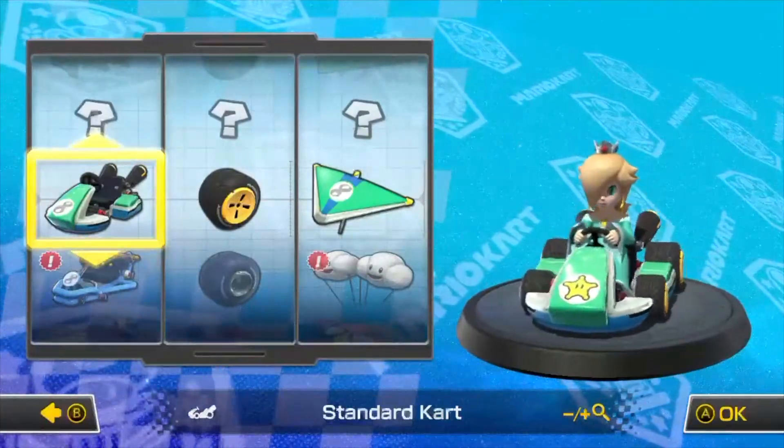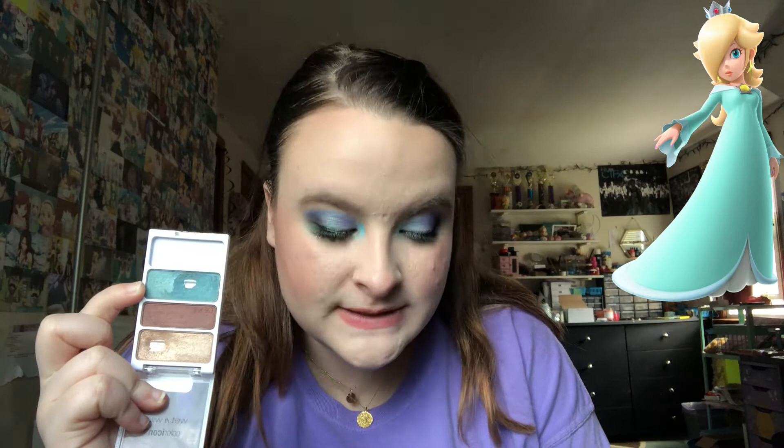We're going to talk about Race 1. Race 1 for my competition is the Mario Circuit. Currently in last place — this might change to third place — but currently in last place is Rosalina. For Rosalina, I picked from the Wet n' Wild trio called 'Will You Marina Me,' the eyelid shade. So this is what it currently looks like. Since the intro, this has only been used five times. To complete Mario Circuit it has to be used 12 times, so it's lagging behind. I could have used it today but didn't think about it, so this is a tricky one.